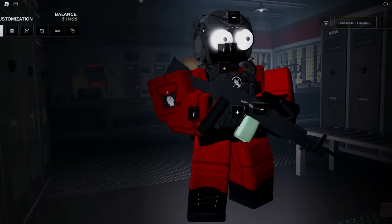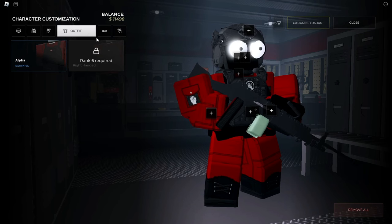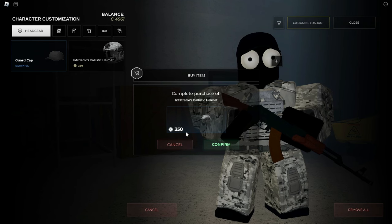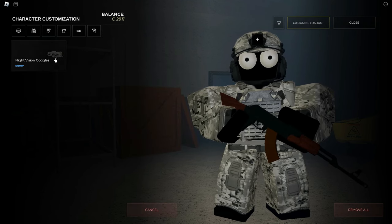You can now customize your character as well. You can customize your headgear, vest, outfits, and more. You can also use your currency to buy equipment. Most of these items are just for looks; however, some of them are pretty useful. For example, you can buy a helmet from the shop, and then afterwards buy night vision, which will help you out during power outages.